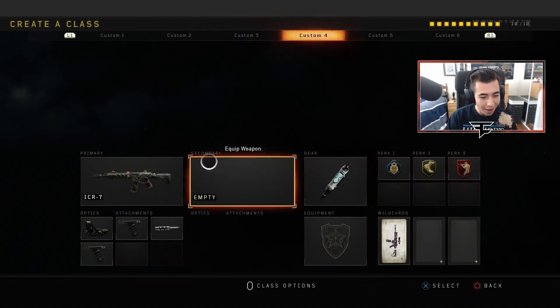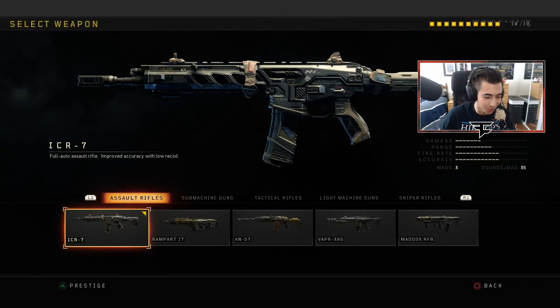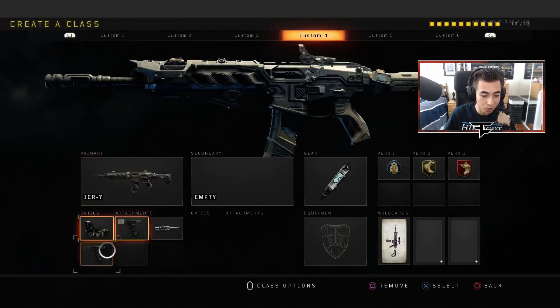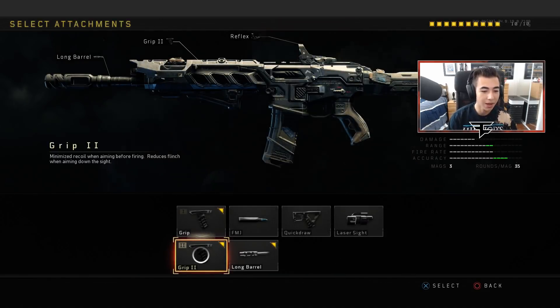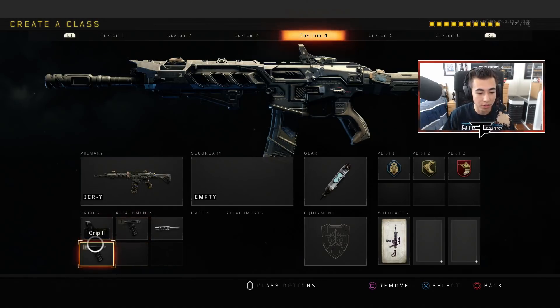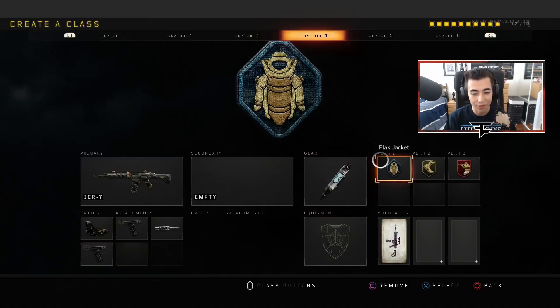Now let me break down the ARs. The ICR — this is the best long-range AR. Medium is decent, short-range is alright, but long-range is where this AR thrives. Just because it's so accurate. And when you use Grip 2, it minimizes recoil when aiming before firing and reduces flinch when aiming. So you pretty much get zero flinch when you get shot with Grip 2 — your shot is a laser beam. It's insane how good this gun is at medium to long range.